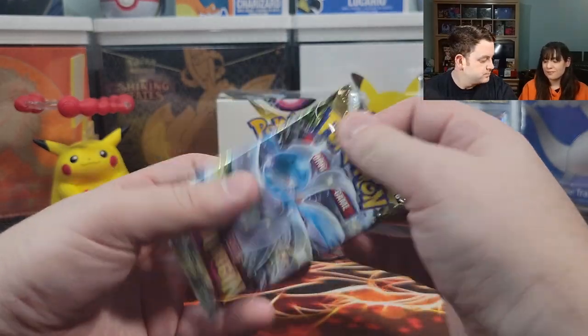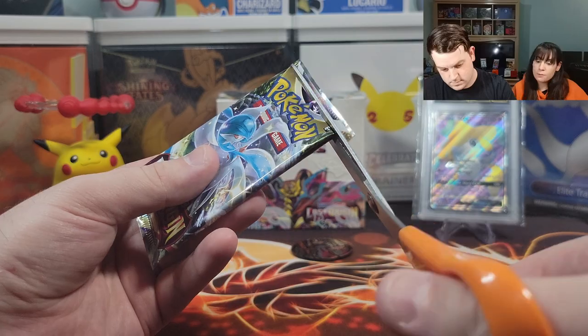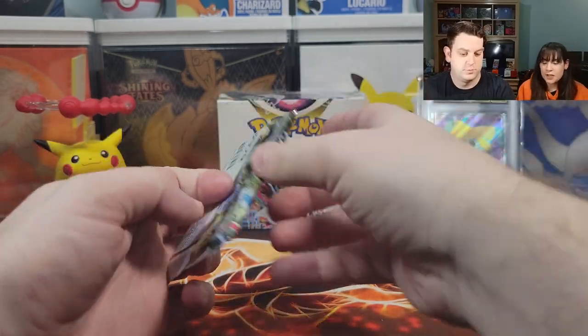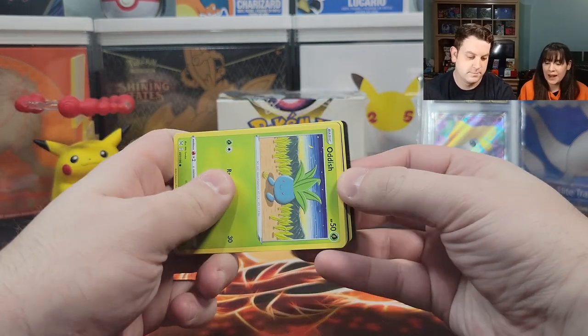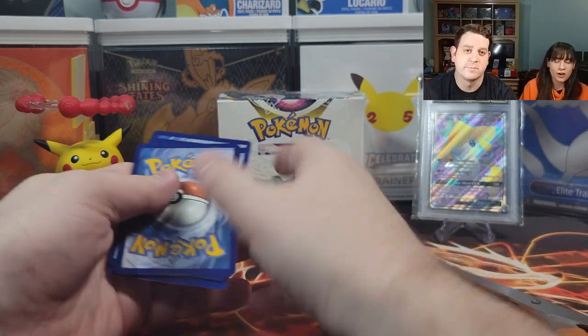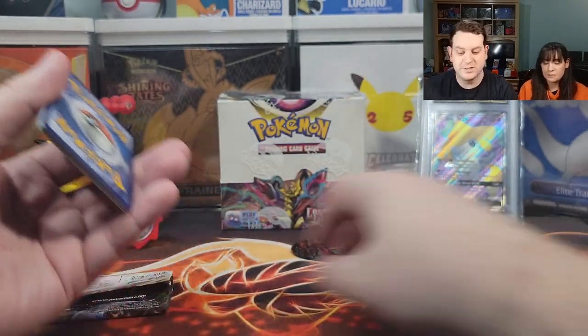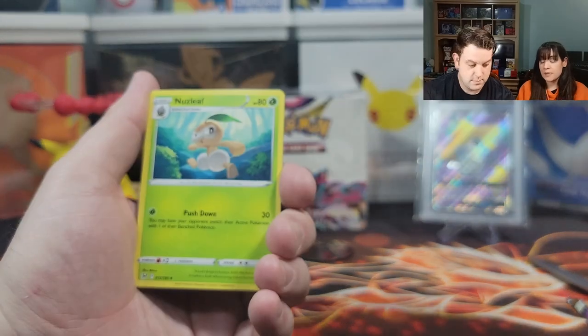Alright, first pack magic — let's go! Heart of the cards, make it happen. This is a lucky ETB. I already saw it — a V-Star card. It's backwards again. Maybe we'll get something because it's backwards.